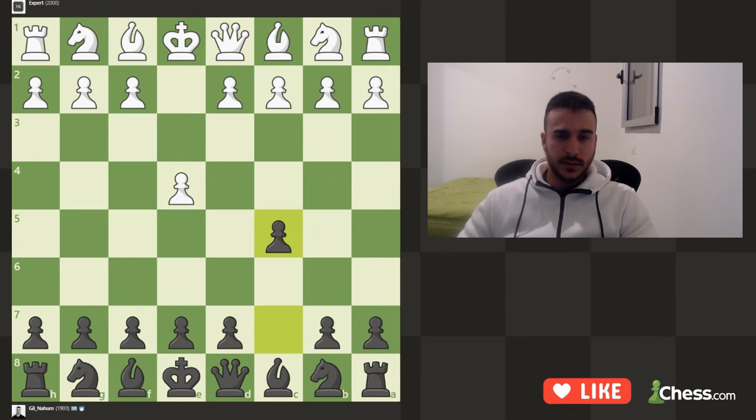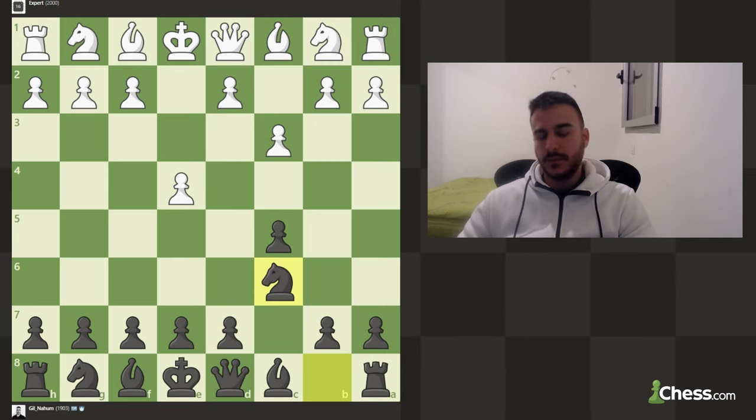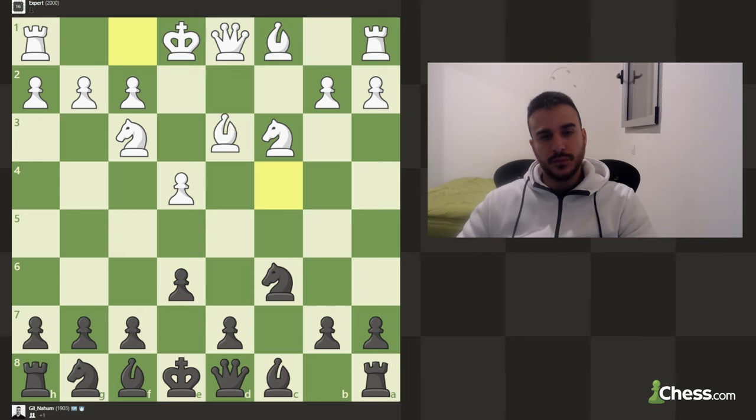We're playing the Sicilian, let's go c5. We are practicing against a 2000 Elo engine, so he's going for the Alephine Sicilian Defense. Let's develop the knight. Sometimes the engine gambit a pawn, so let's take. That's not a blunder, sorry. And let's go a6 — bishop b5 is coming.